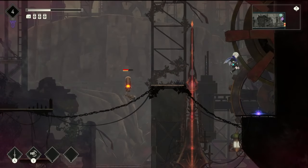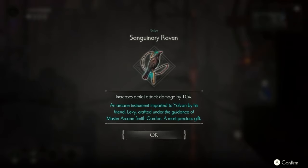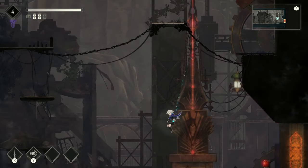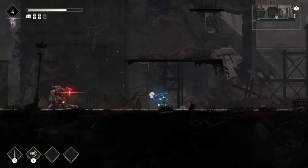I picked up an amulet and rather than saying 'slightly increases attack power,' the description says 'increases aerial attack power by 10%.' I like this a lot more than what we had in Ender Lilies, because now I can think about exactly how much attack is being increased and make better decisions about which amulets to wear. Again, just another improvement.